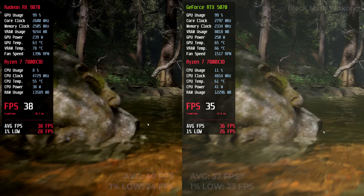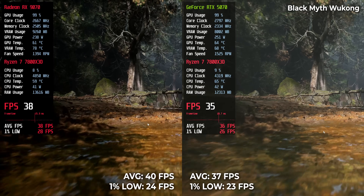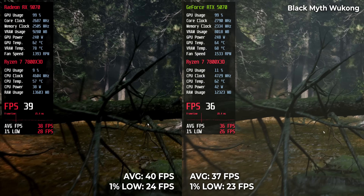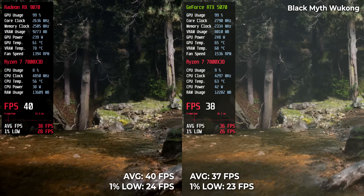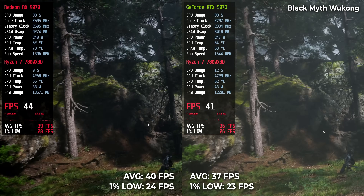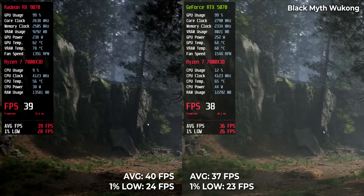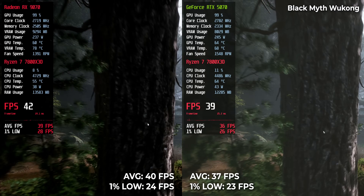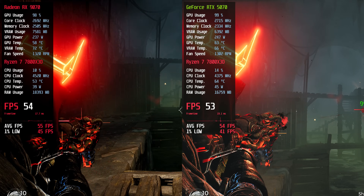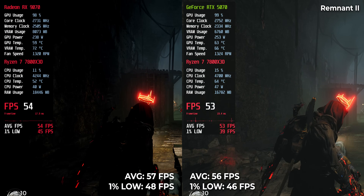In Black Myth Wukong at the highest quality tier, it was 40 versus 37. Resident Evil 2 was practically identical: 57 FPS on the RX card and 56 on RTX.